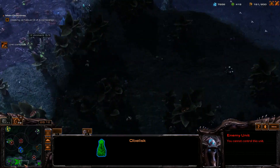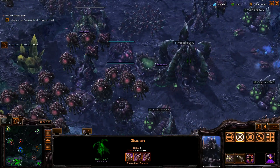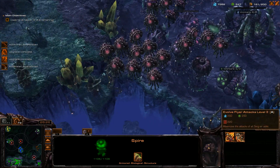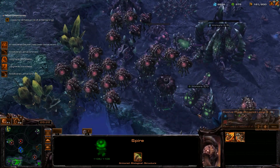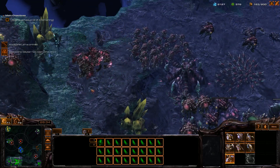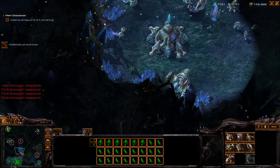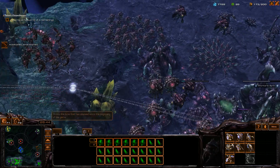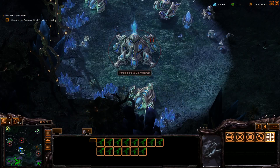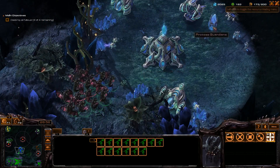Once I get more and more gas, I've got a lot still — I'm surprised I'm not getting it at a faster rate. But I can make a bunch of Mutalisks. You have to be a little careful, because it seems like once you start attacking the Nexus, units start warping in. That can really mess you up. I'm assuming that once I destroy all the Nexuses, all the Disruptors will stay offline and then I can kill them. I don't know what this obelisk thing is, so I'm just going to let things be for now.